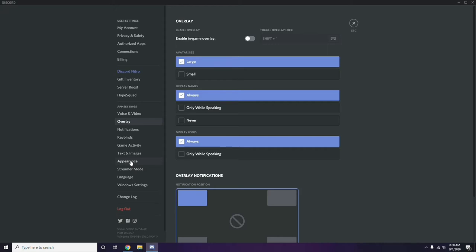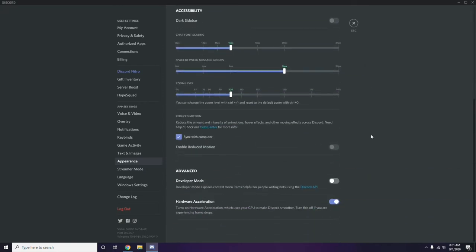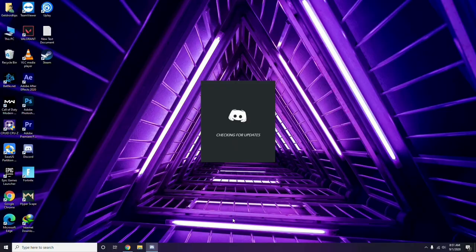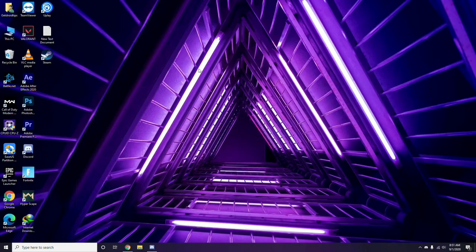After that, go to Appearance in Discord settings, then go to Advanced. Under Advanced, find Hardware Acceleration and disable it. Once you're done with all these Discord settings, close Discord, restart your PC, and try playing the game.